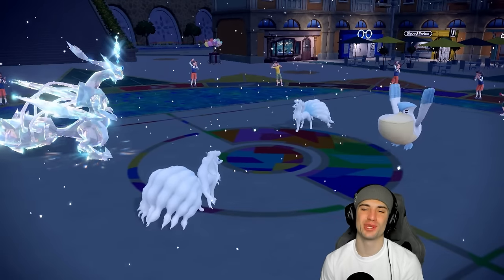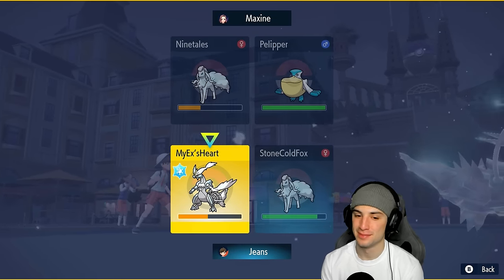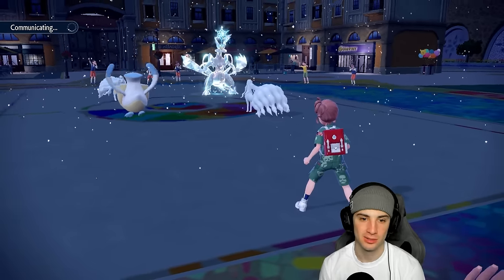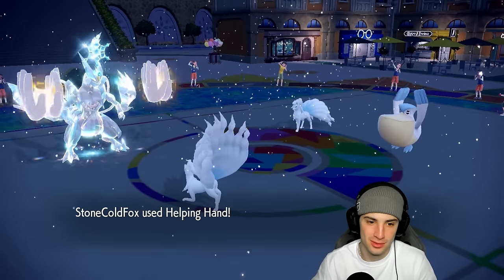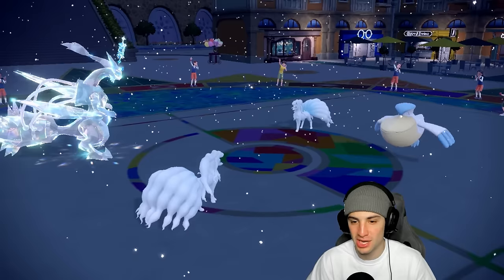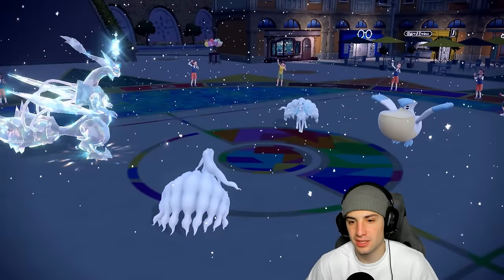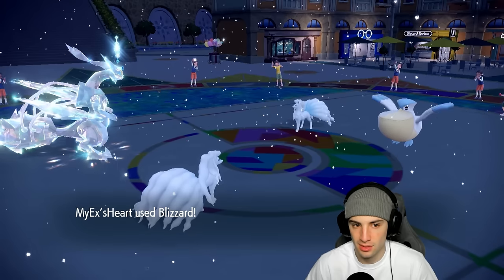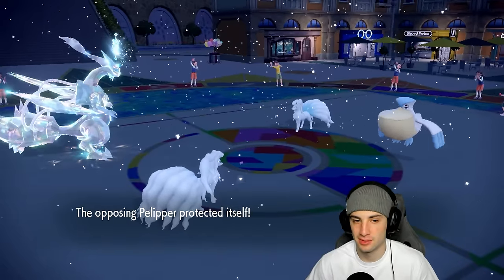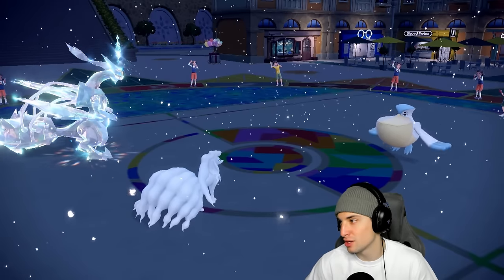They're forced to set snow again which works perfectly with our Blizzard Helping Hand spam. He Protects with Pelipper — I respect it. He then uses Disable on my Helping Hand — how dare you, that's not cool. Now I can't Helping Hand next turn, but Blizzard is going to fly and we say bye bye to Ninetales. Thanks for playing — done dealing with it.